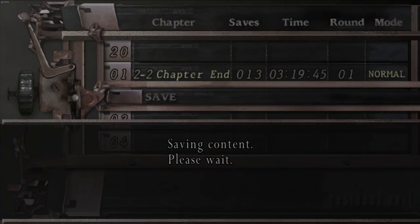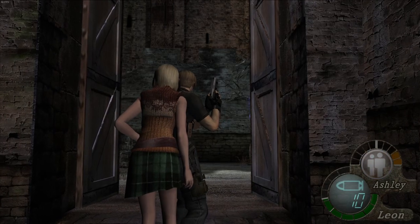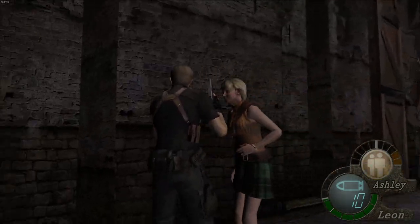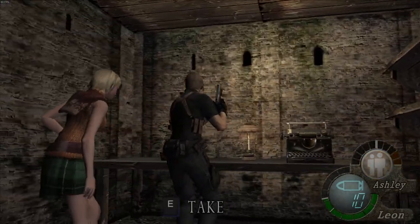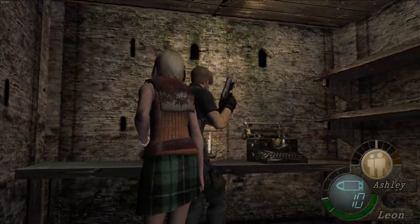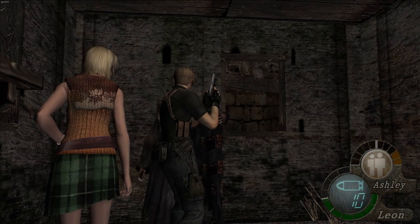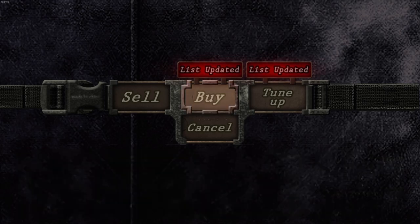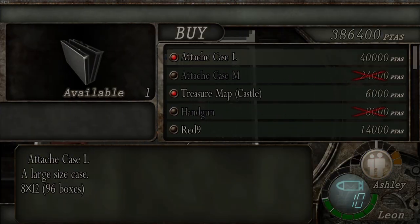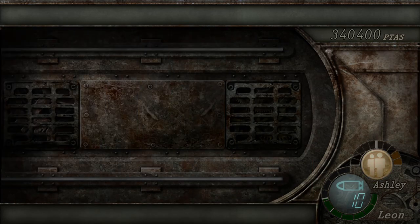Let's drop a save. This is where things get significantly harder because the enemies get so much more HP. We're gonna take the herb of course. Fancy meeting things on sale - fancy meeting such a fine son of a bitch like yourself. I'm gonna buy the map and the extra large case because I want to.